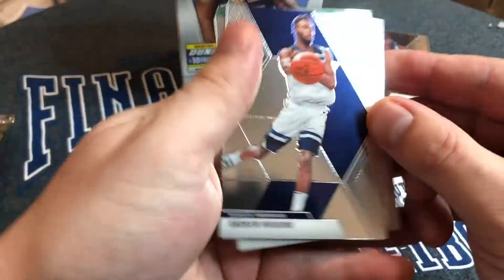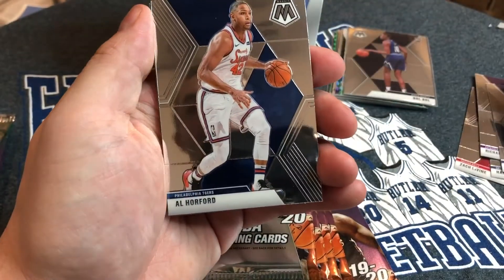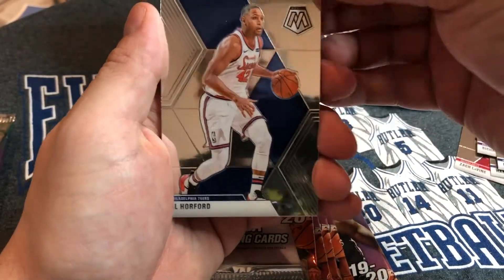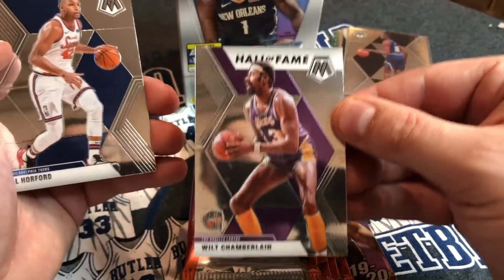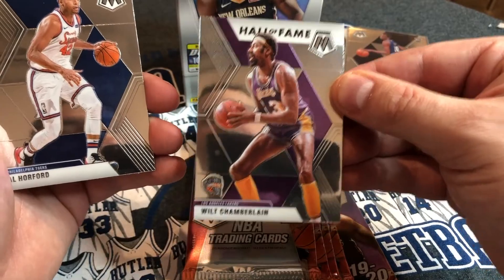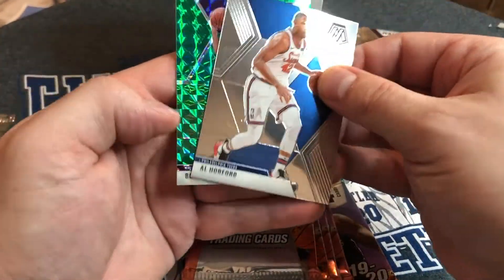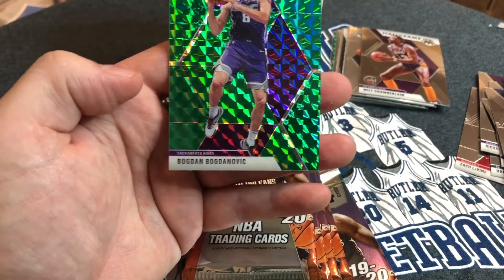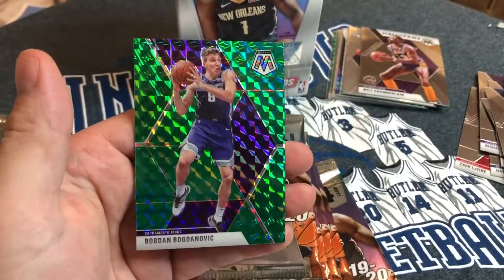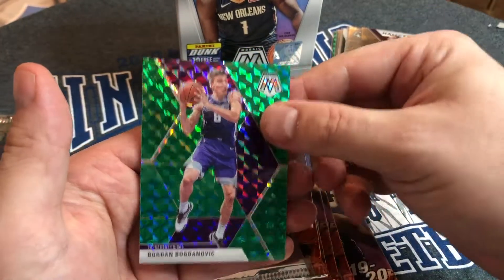We got an Andrew Wiggins, now playing for Golden State, and an Al Horford. Hell yeah — a Hall of Fame Wilt Chamberlain, Wilt the Stilt! And then a Bogdan Bogdanovic.